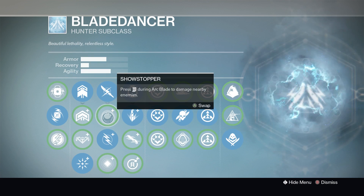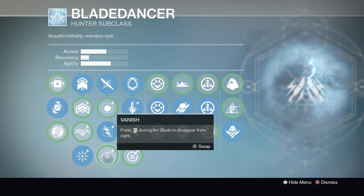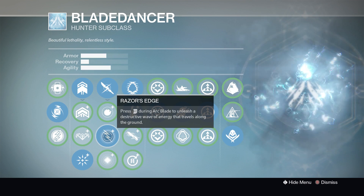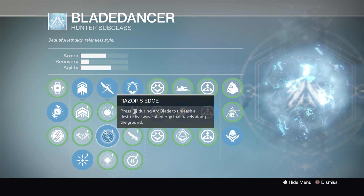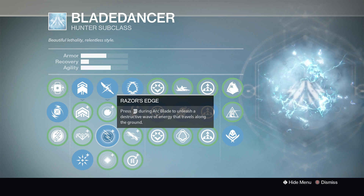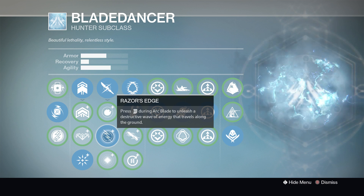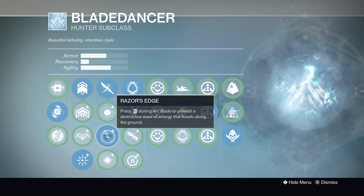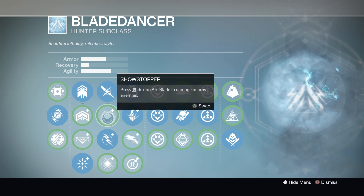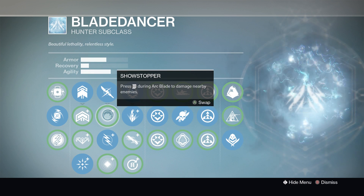For my super, a lot of people use vanish but I prefer not to, because if somebody keeps backing off you're not going to kill them. Whereas if you use Razed Edge you can just release the destructive wave and be done with them. It just helps out when you get that dodgy little warlock that decides he's going to glide out of your way. Showstopper — you're not really going to get that much opportunity to use that, so it's a waste.